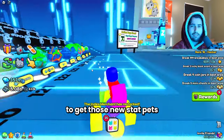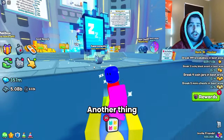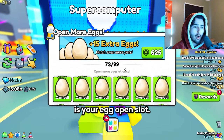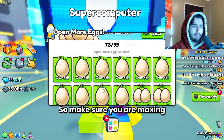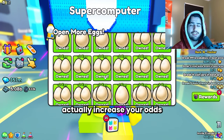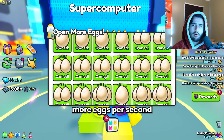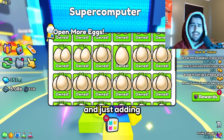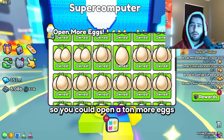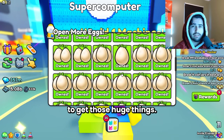You're able to get those new stat pets that are actually going to be so important for your loadout during this update. Another thing that actually does affect your odds of getting the huge is your egg open slot, so make sure you are maxing these out. These are super important — they're the only thing that actually increases your odds of opening one of these huge pets, because you are able to open more eggs per second. Just adding three more egg open slots, or even just one slot, actually makes it so you can open a ton more eggs over a long period of time.